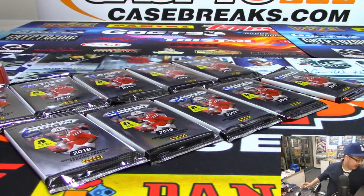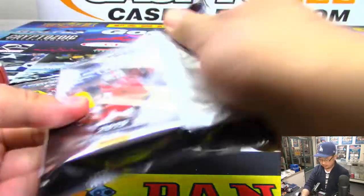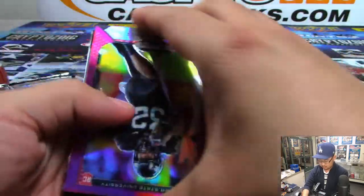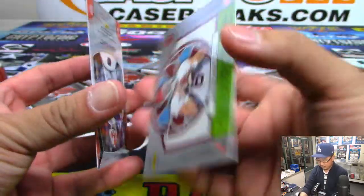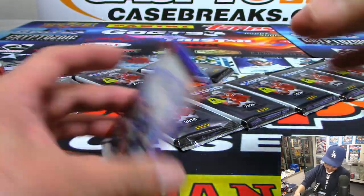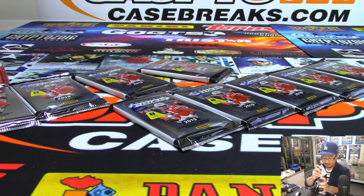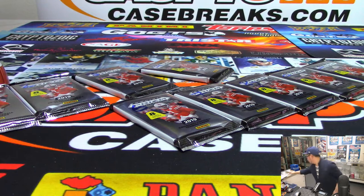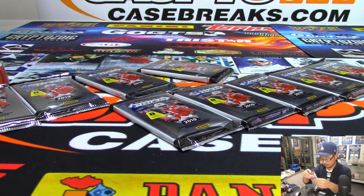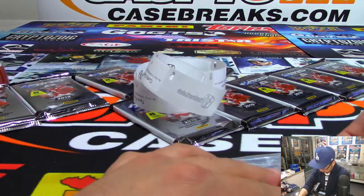Carlos, you're first with pack five — which is all the way over there. Good luck. We've got Orange Baker Mayfield — these ones aren't numbered but it's a cool parallel. And we've got Jordan Scarlet Letter from the University of Florida, a Gator, and that is numbered out of 99.